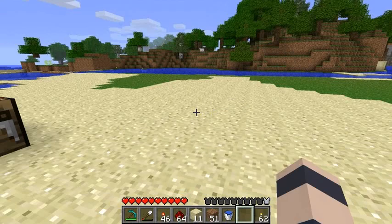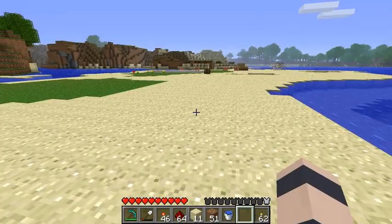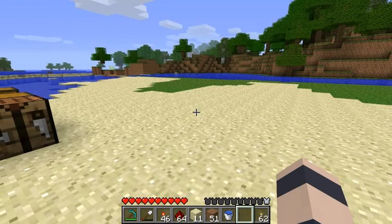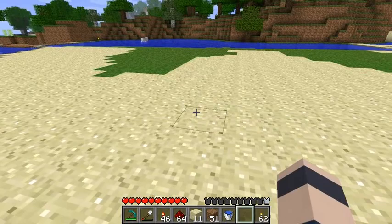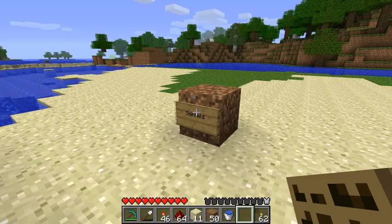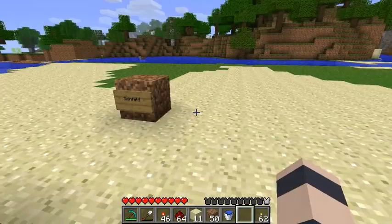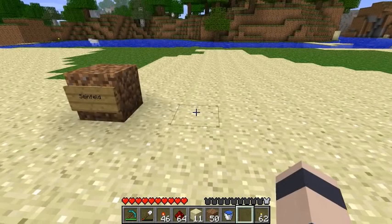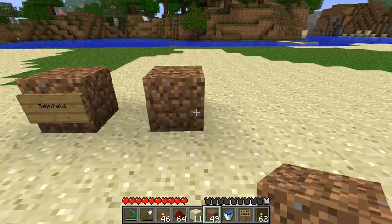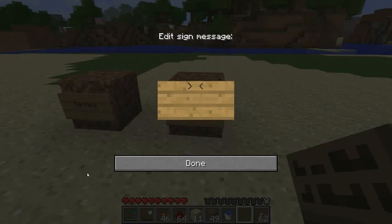Every time I put my world up for download I would pick a new theme for the trivia questions. Let's say our theme is Seinfeld — I'd have a sign that says Seinfeld is our theme. Really I could pick anything: questions about Minecraft, math questions, science questions, movie questions, anything. So Seinfeld is our theme. Then there would be a list of questions — let's say our first question is: how many episodes were there?